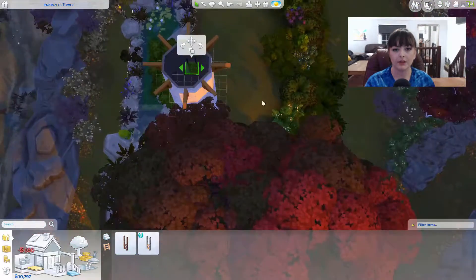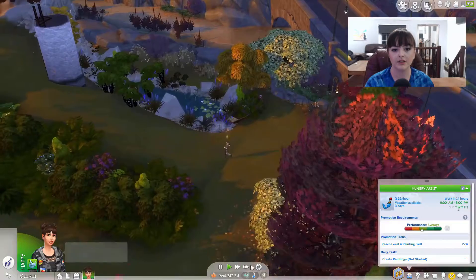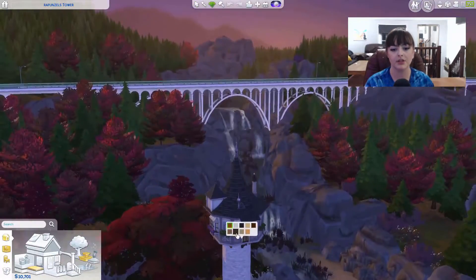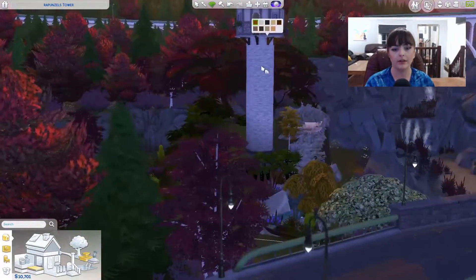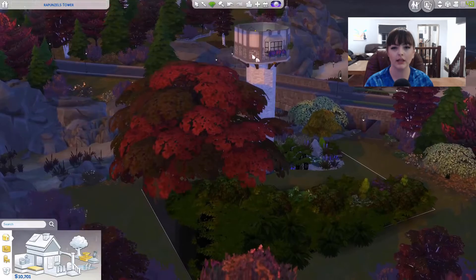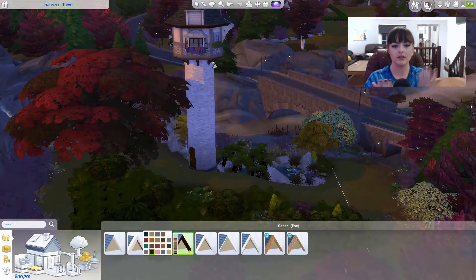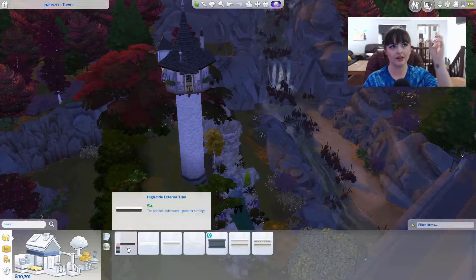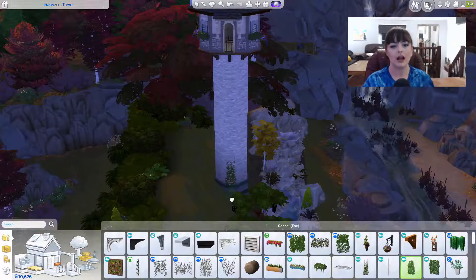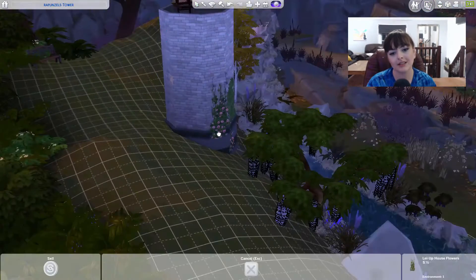The worst part of this build, a hundred percent, was putting all the plants up the outside. That was absolutely the worst part of the build completely. It took a long time, but also it doesn't quite line up because the walls are blocking around it. The vines that go up one wall obviously don't look like they're going to connect to the next wall, and it's quite annoying to be honest.